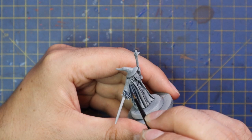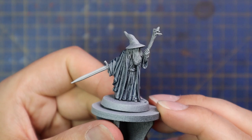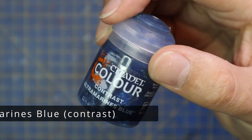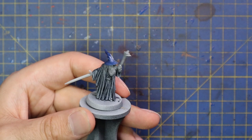Then we used Space Wolves Grey contrast and applied that over his robes. I know his robes are basically a deep dark grey, but I decided to use Space Wolves Grey because it works beautifully for that kind of little tinged wool that he has. We will be shading it down and highlighting with a darker grey later on, so it won't be random blue robes — don't worry.